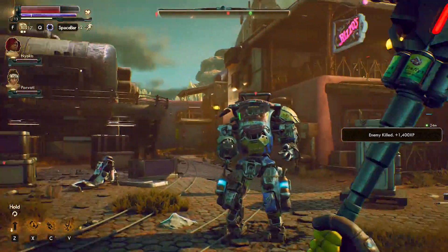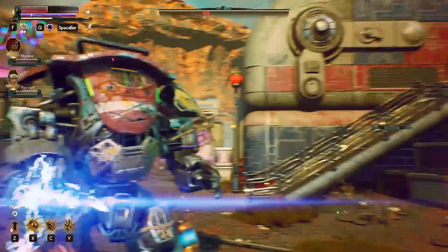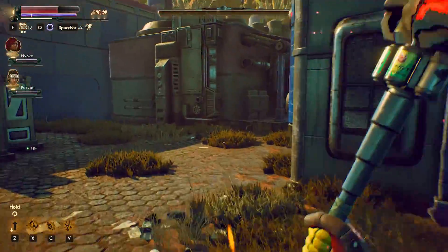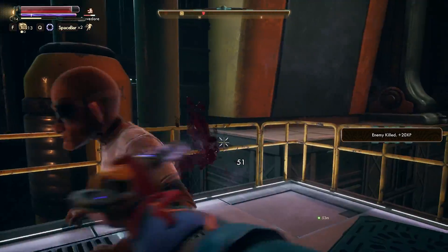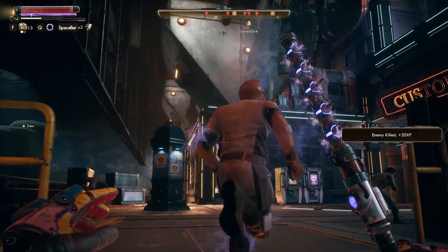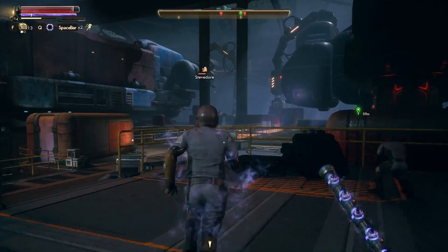There's a wide variety of weapons and weapon types in the Outer Worlds, but the most sought after, the most mysterious and interesting are without a doubt the science weapons. Each of these has a mysterious and interesting backstory as to how it came to be, and it's also kind of obscure. Unlike many of the other weapons in this game, these are unique.